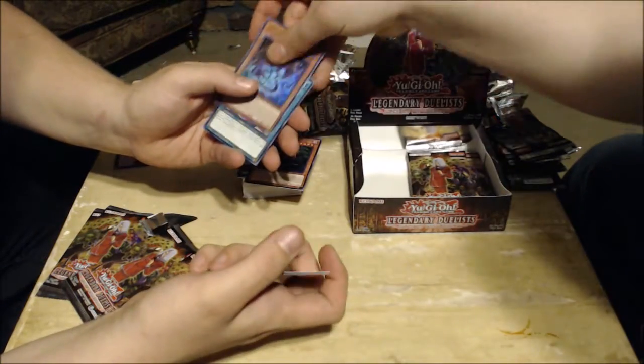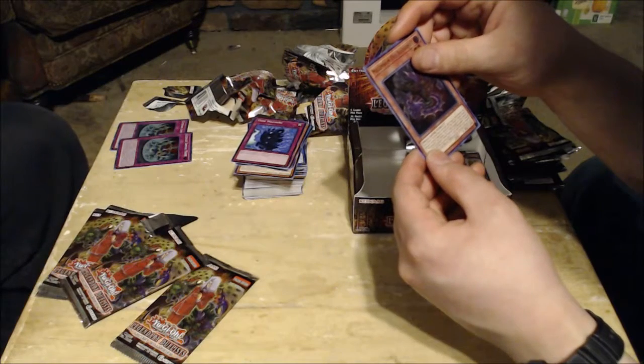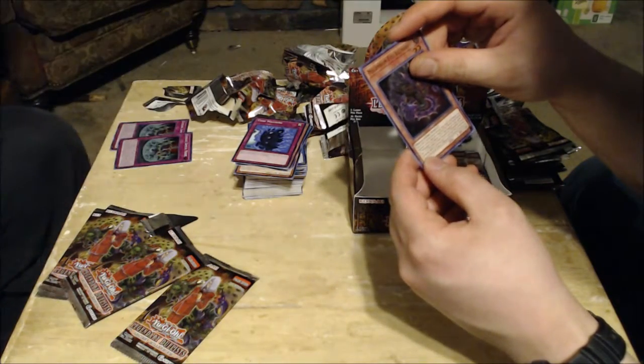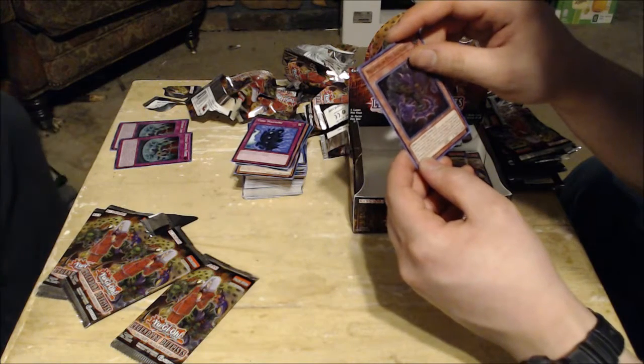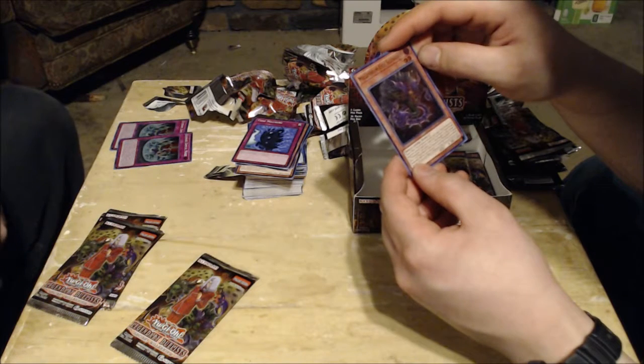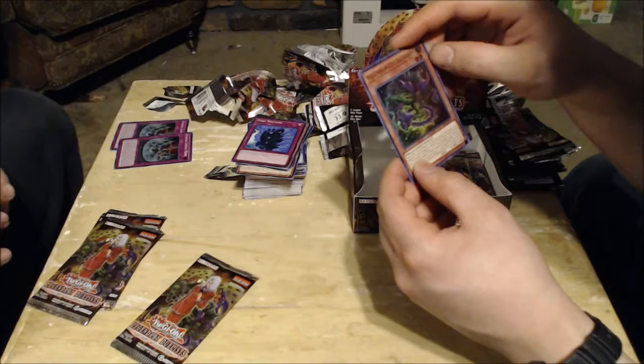Let's read Millennium Eyes Illusionist — you can discard this card, then target one effect monster your opponent controls and equip that target to an Eyes Restrict fusion monster or Relinquished you control, as if equipped by that effect. When an Eyes Restrict fusion monster or Relinquished monster is special summoned, add this card from your graveyard to your hand — this is not optional. You can only use each effect of Millennium Eyes Illusionist once per turn. And look, it even has the Millennium Eye in the artwork!